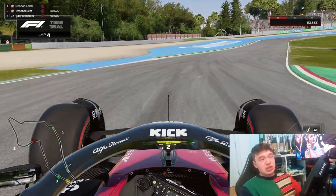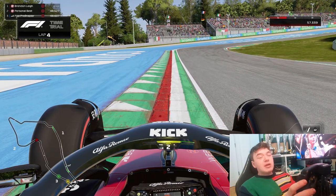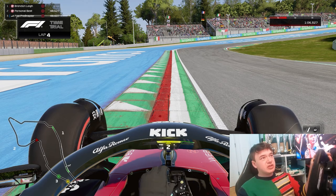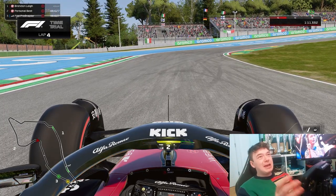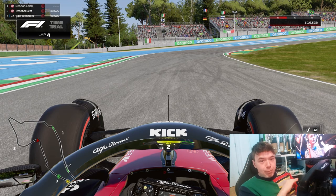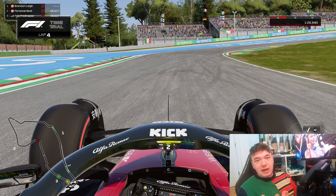Kicking things off with track positioning — it's always going to be critical to open up the apex as much as possible. Simply put, the bigger radius arc you have around the corner, the more potential minimum speed you can carry through the apex. If you have too much of a tight line going into a corner, like this example here, the apex is at such a tight angle that it's going to be impossible to carry as much speed through it.